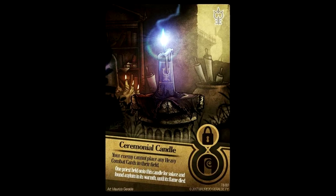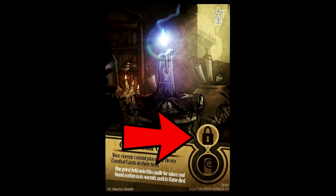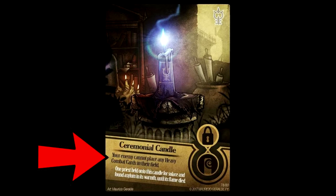In addition to combat cards, you'll also have spell cards which fall into a variety of categories. This symbol here means that the card is a field spell, so it will stay in play once it's played and give a constant effect. The effect symbol above it in this case means that the effect is meant to lock away some kind of option. It makes sense here, because this card's effect is your opponent isn't allowed to play any heavy combat cards, so essentially heavy combat cards are locked for your opponent.